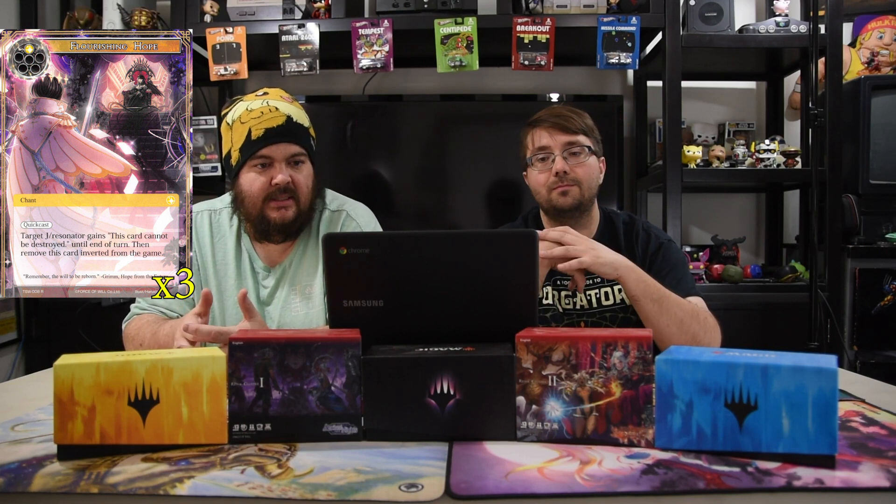Next up is Flourishing Hope — one white, quick cast. Target J-Resonator gains 'this card cannot be destroyed' until end of turn, then remove this card from the game and it turns into Burgeoning Despair — black and two, quick cast, played only from the removed area: target player banishes two resonators. Gil Lapis can go get this card. A lot of people hate this card but it's one of the most powerful cards — we always played it in this set because it's just that powerful. Flourishing Hope can also save your dude from Final Battle.